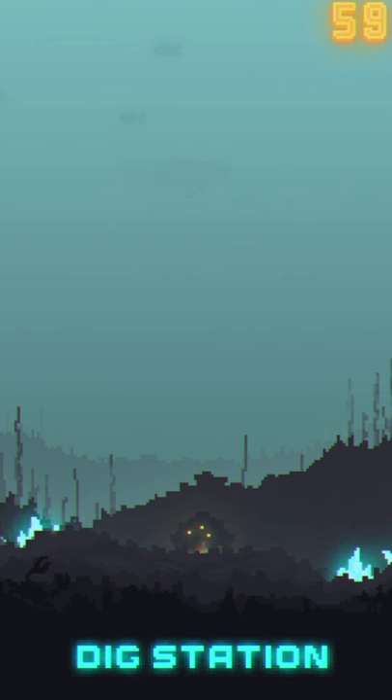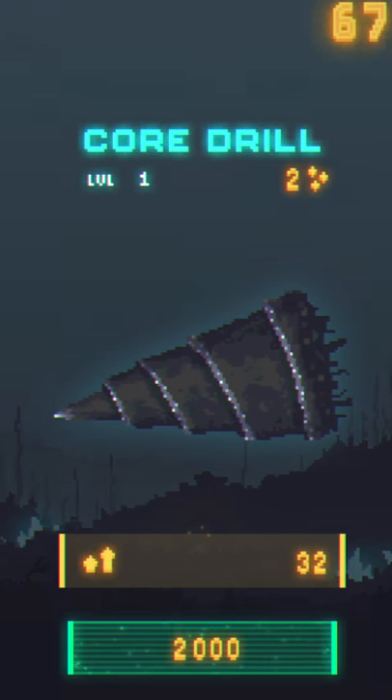So this is your Dig Station. It generates energy and resources. You gotta upgrade your thing to get more things. It's less focused on clicking than usual for clicker games. All of your production of energy is passive, but there's a fair amount of clicking to upgrade the things.